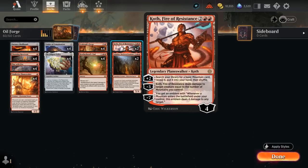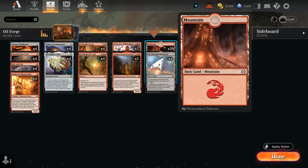We also have two copies of the new Koth, Fire of Resistance. Its +2 finds additional Mountains, and the -3 gives us removal for larger creatures by dealing damage equal to the number of Mountains we control. That's why we're running all basic Mountains and not even playing the channel land in this build.